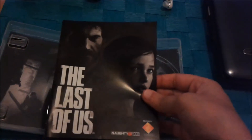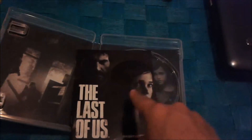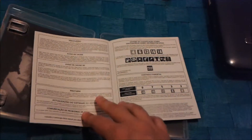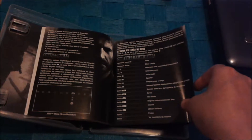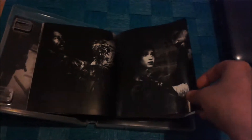So yeah, this is the booklet, which is pretty cool. You have Joel and Ellie here — and by the way, she is one of my favorite characters ever in a video game. Pretty simple booklet. You have the controls. You do have a little bit of the story because it explains a little bit of it in here. And you have a little bit of art.